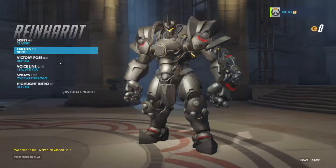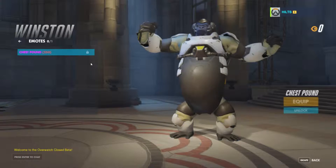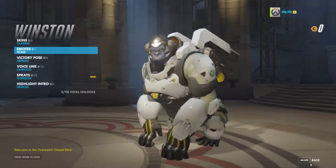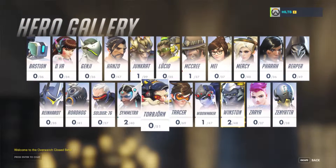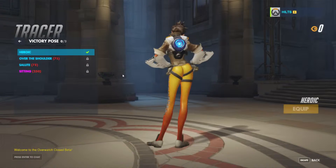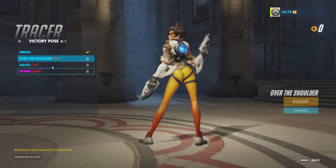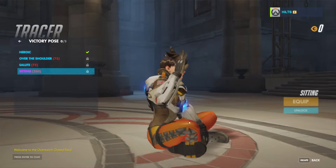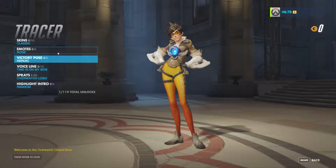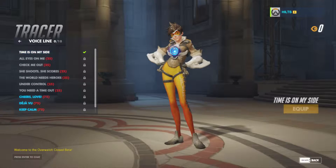You can also unlock emotes now — they're not unlocked by default like they were in the previous beta. Reinhardt has one emote and Winston has one as well; some characters have more than one. You also have victory poses, and you can now rotate your character to view them. The over-the-shoulder salute is pretty cool. I'll go through all the victory poses and emotes in another video.